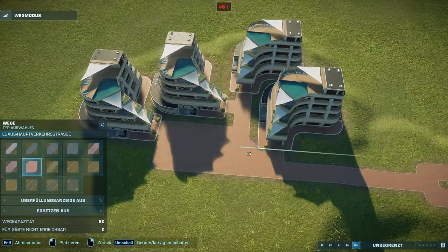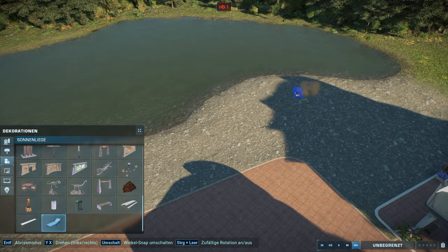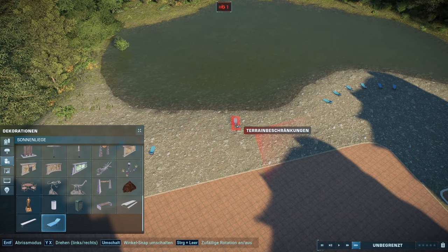My last tip for entrances is hotel areas. Those always make a lot of sense to have near your entrance, and you can build a little area right there. Also add something of a beach with some of those new chairs for guests to lie on and some parasols, to create a nice little beach area as well.